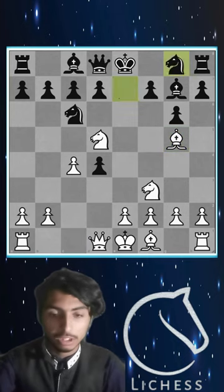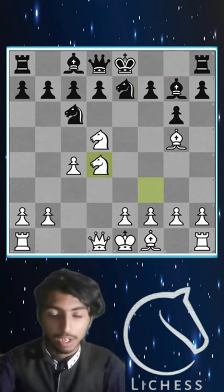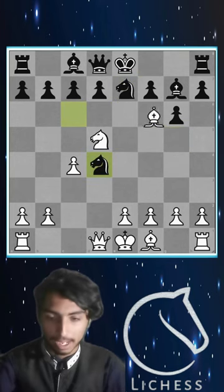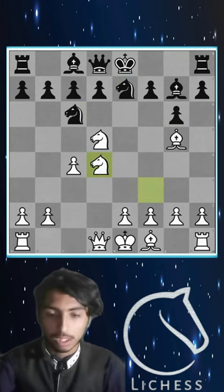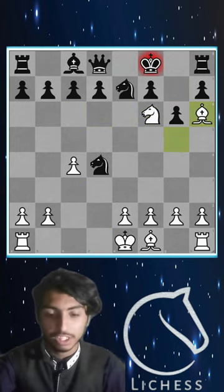Knight to e7, as played in the matches. At this position we have a tricky idea — knight takes on d4. If black takes with the knight, it's a queen trap. And if bishop takes the knight, then we need to sacrifice our queen — after knight taking, knight f6 check — and we have a tricky checkmate.